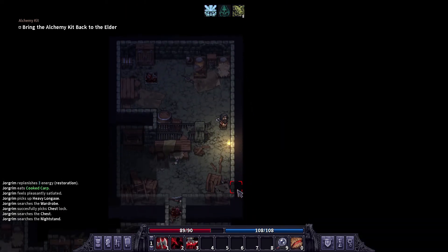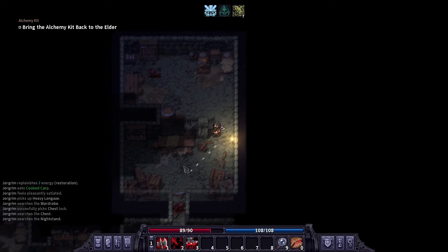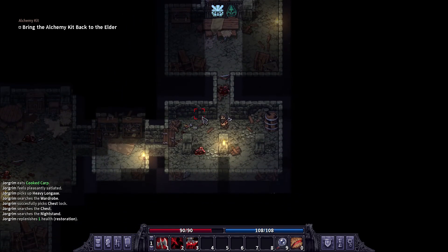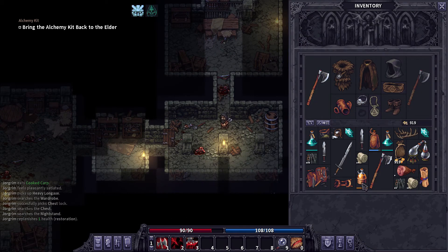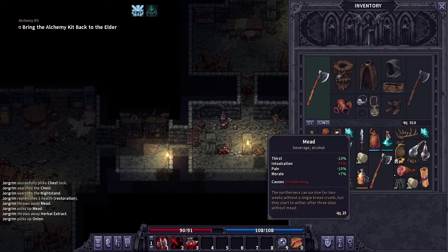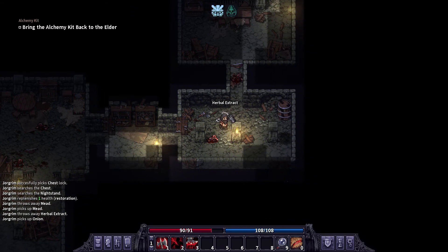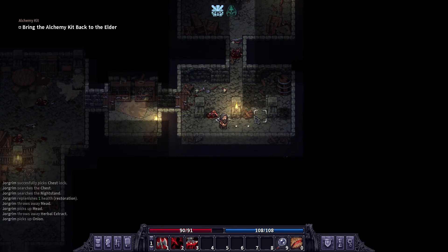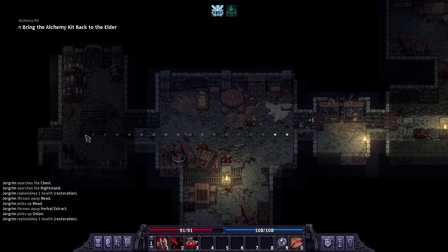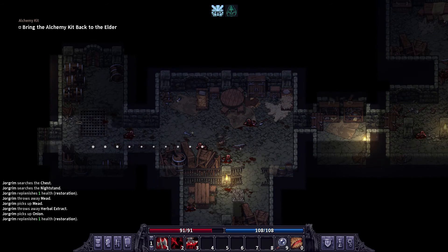We're straight to the left side and then slant down twice, so I think we're fine. Onion — oh my goodness, there's an onion here! In the condition I'm in right now, I think I'd rather have the mead because we still have intoxication and we still haven't found a kitchen yet, so we can't get reckless.